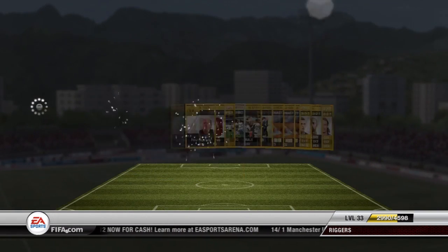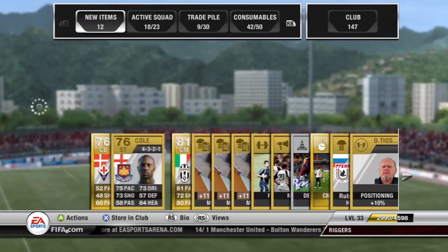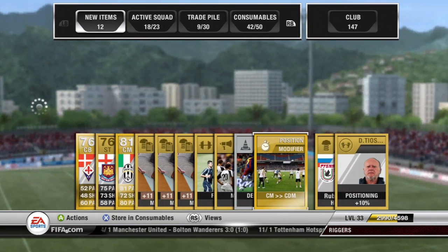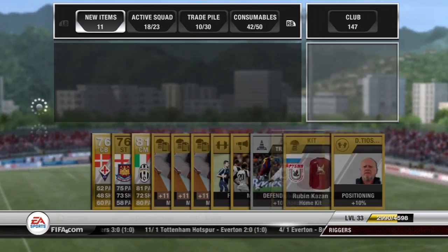For this first pack, I opened it with coins, and this is the main player. So, an 81 Juventus guy — Cole as well. This is a position card, centre mid to centre defensive mid, so that player won't sell for that much, maybe 2K, 3K at the most.